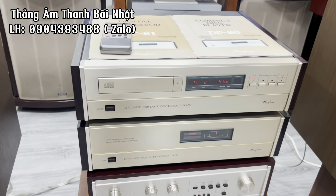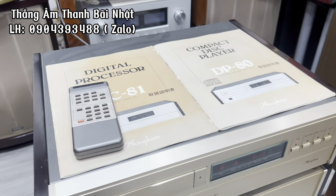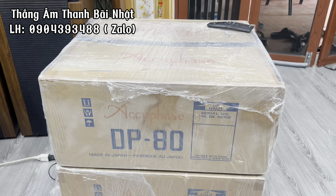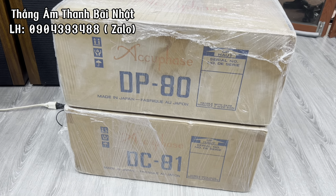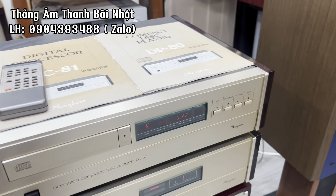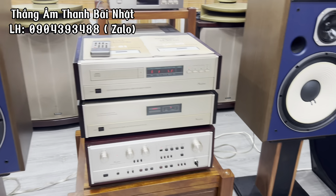Bộ CD Accuphase này hàng lai lưu của Nhật. Cái bộ này hàng lai lưu của Nhật, còn khiển remote, tất cả phụ kiện, quyển hướng dẫn đầy đủ và thùng xốp cũng còn. Có model DP80 và DC81. Tất cả đều hàng đấu giá từ Nhật.